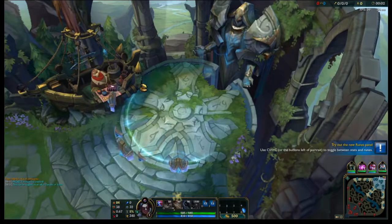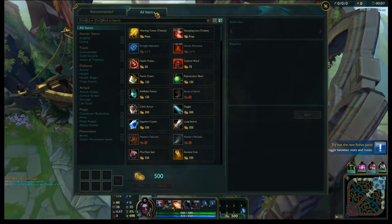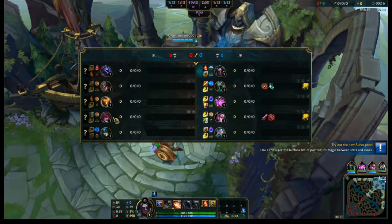We're in-game playing our Librarian Cain — Unsealed Spellbook Cain. We're up against a Jax in the top lane.